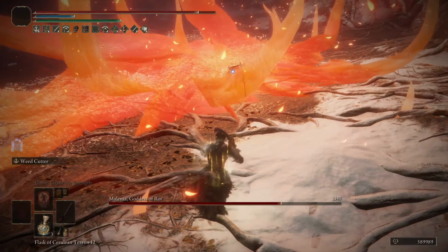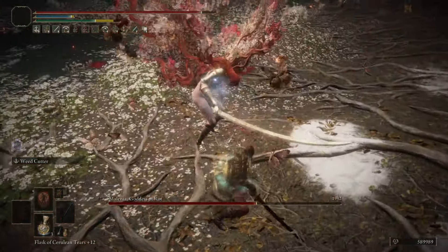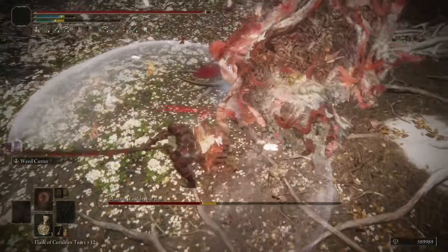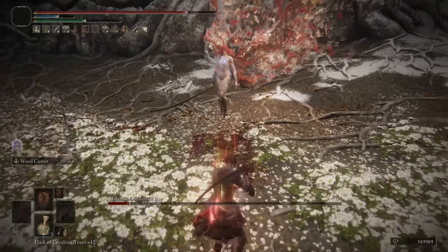With enemies the size of Melania, you can easily stun lock them and proc your Successive Attack Talisman, which we do have. To make sure you're getting the same damage that I get, you want to make sure that you're running Millicent's Prosthesis.